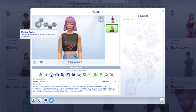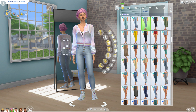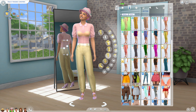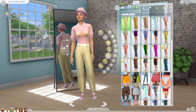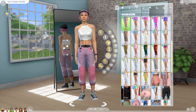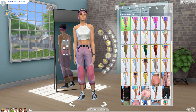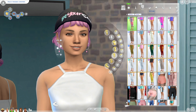She originally had the musical genius aspiration but I switched it to artistic. This is Dulce's everyday outfit, her formal which I'm just so obsessed with - I love it, she looks incredible. Athletic. I think every single outfit that Dulce has is just pretty much spectacular. She's very colorful, very bright, and I love her slogan: 'Be yourself.'